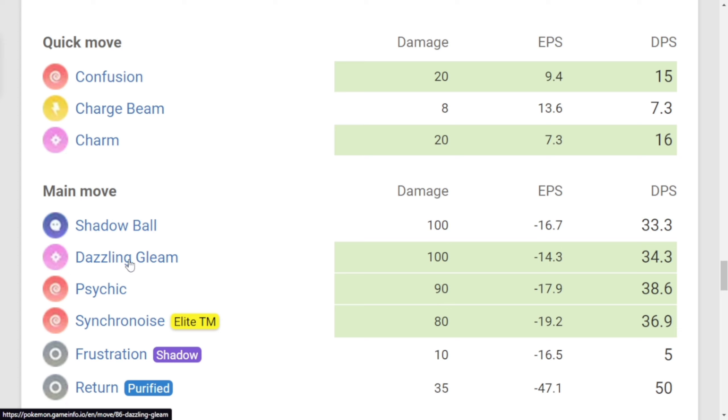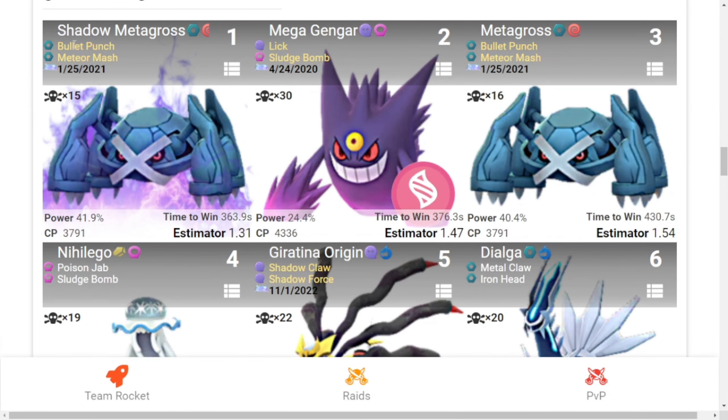Let's see the moveset of Mega Gardevoir. Fast moves are Confusion, Charge Beam, and Charm. Charge moves are Shadow Ball, Dazzling Gleam, Psychic, Synchronize, Frustration, and Return. Synchronize is a move we will get if we evolve Ralts during this period, so we don't need to spend Elite TMs.